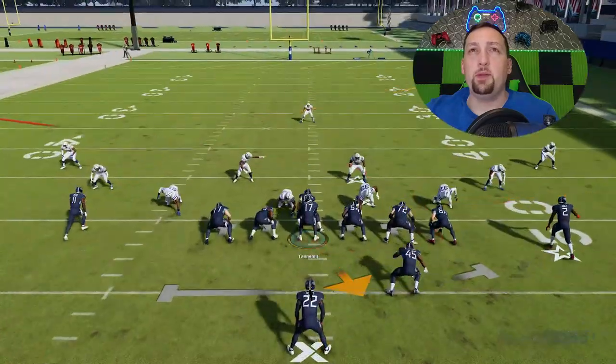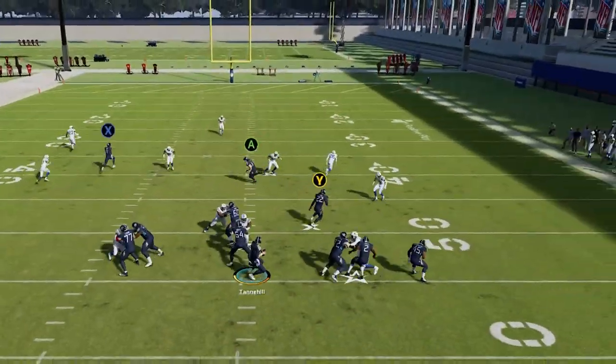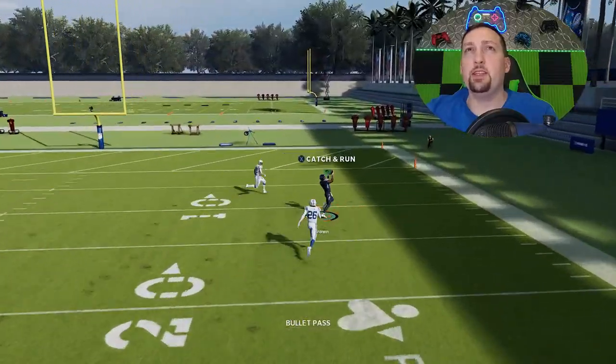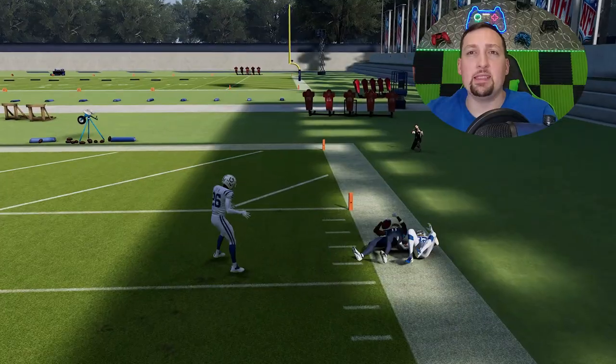I think part of the reason this play works is because the running back is closer to the corner than the receiver once the actual route happens. You also have to pass lead quite a bit — you really got to pass lead away from that safety if I didn't mention that. I wish I had a little bit of a faster receiver.